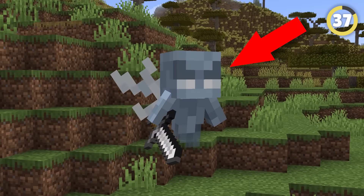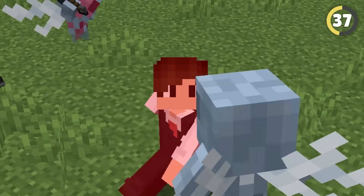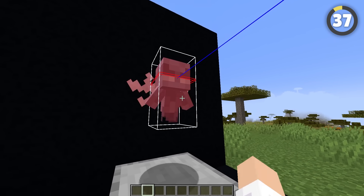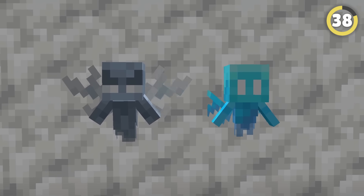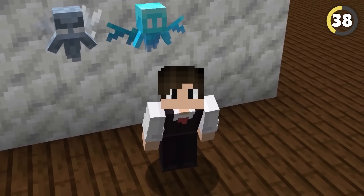You know those little ghost guys called vexes that spawn in raids that are somehow more dangerous than ravagers? Thankfully, they're being nerfed as their hitbox has been made much bigger, meaning you can actually hit them when you try. Their texture also got an update — they now look eerily similar to the Allay. I wonder if they're supposed to be some evil version of them.